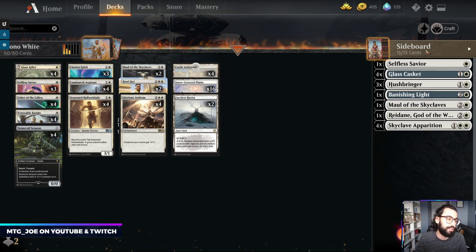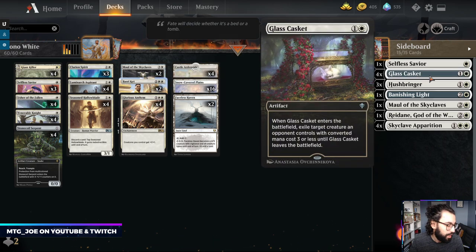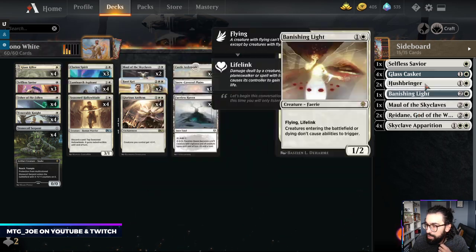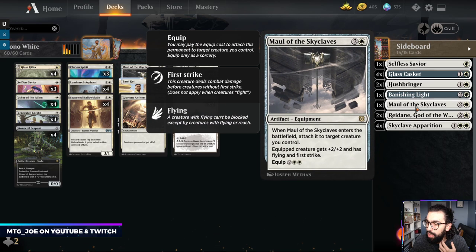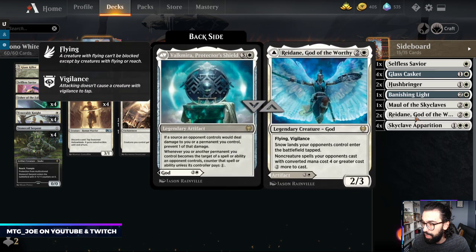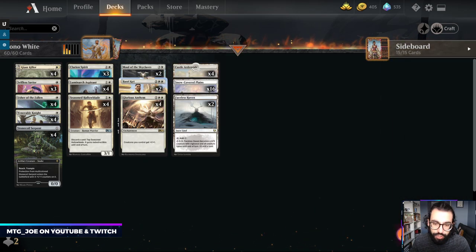Sideboard-wise, I've revised my version of the list slightly differently than what Defor was playing. I like to have another Savior for heavy removal matchups, Glass Casket when we need things to kill, and Hushbringers to shut down food decks. We haven't seen as much Hushbringer targets so we're going to play a second Redain here. Banishing Light is general catch-all removal; another Maul versus green-based strategies to go for the top. Redain allows us to slow down snow decks, and its backside artifact is good against mono red or any direct damage decks. Even against Yorian decks, most of their meaningful spells are four mana or more, so it slows them down a turn at least.